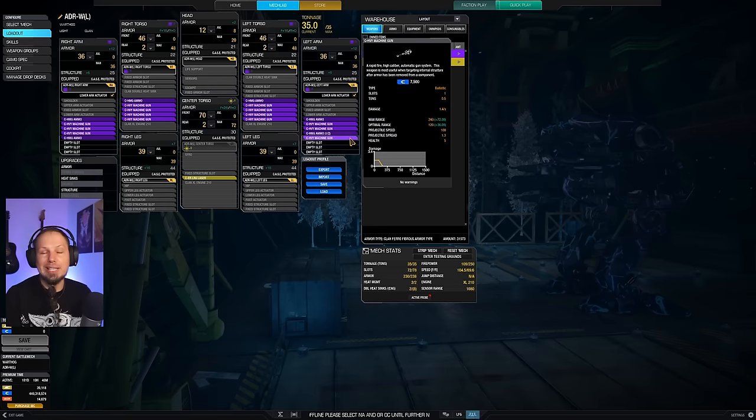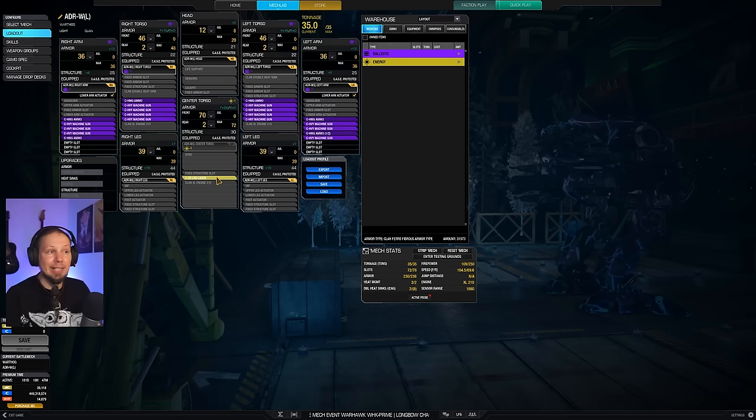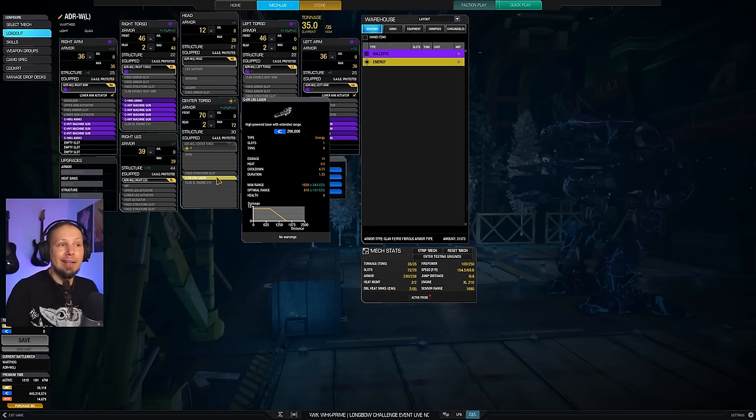Here's the thing: we are running 14 heavy machine guns and obviously we want to go in and shred enemies at about 160 meters range. But before we can get there, we do basically nothing, and therefore the ER large laser lets us poke somebody at around 931 meters, which is really good — dealing 11 damage at a time. It's not massive, but it gives me something to play with while we are waiting for the game to unfold, for the battlefield to tighten.